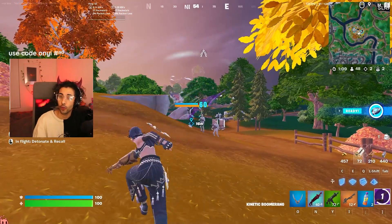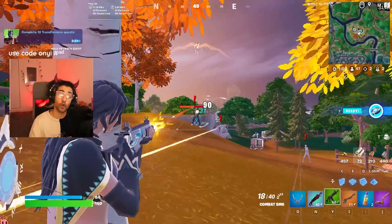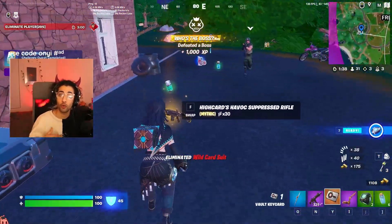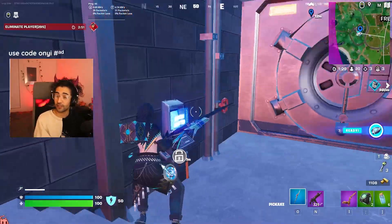Once the first circle closes, open your map and it'll show you where the vaults are. Take out the boss high card, which will drop the mythic Havoc suppressed assault rifle, and then you can go down to the vault. While holding the keycard, it'll show you where the vault is through the walls.